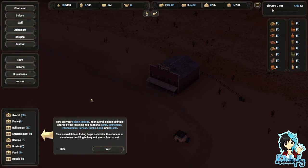Here are your saloon ratings. Your overall saloon rating is scored by the following subsections: fame, refinement, entertainment, service, drinks, food and muscle. Your overall saloon rating helps determine the chances of a customer deciding to frequent your saloon or not.